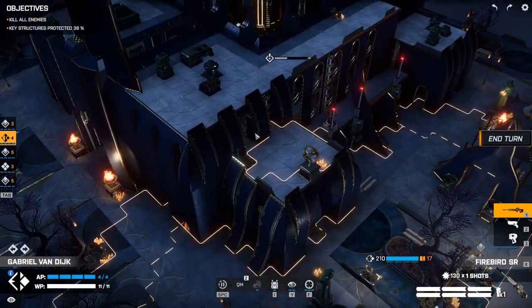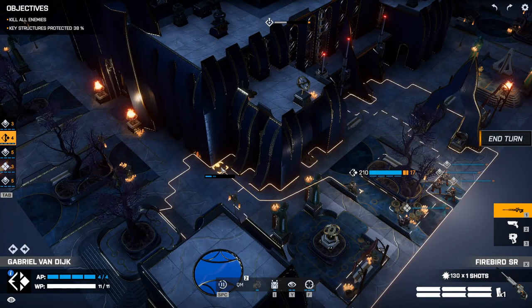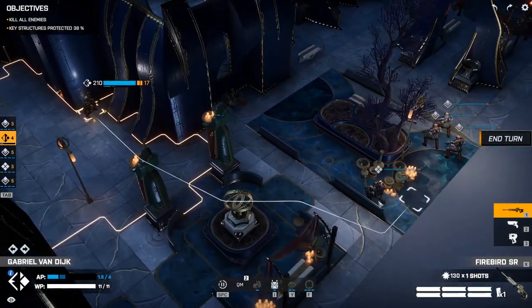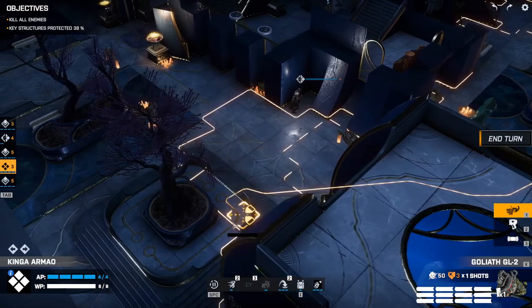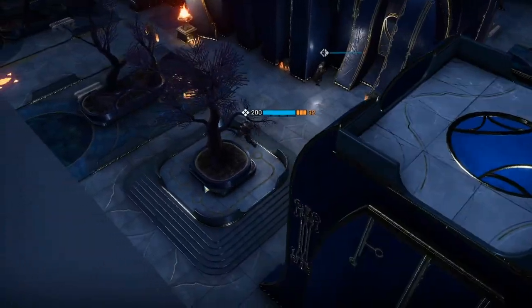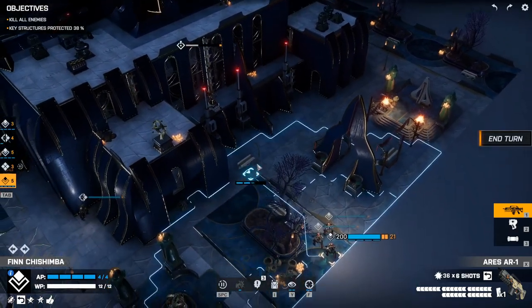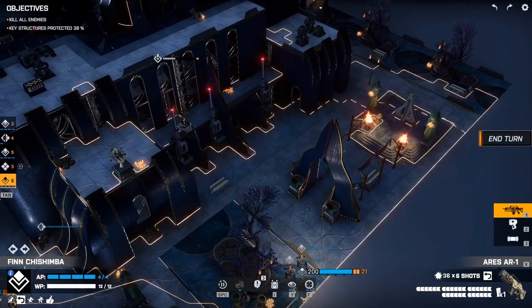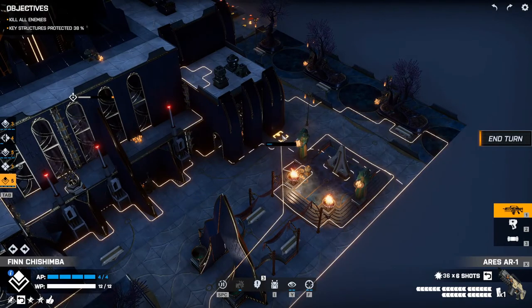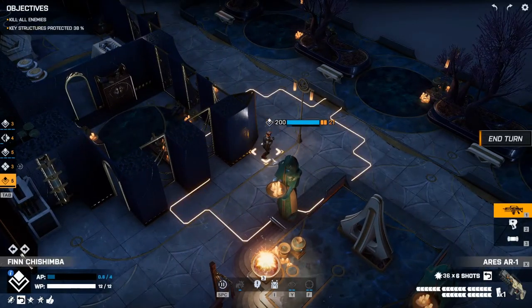Can we get up top somehow? We can on this little platform — that's not really much use. Let's come up here and see what's going on. We don't see anything yet. Let's bring you over this way as well. Still nothing. Do we want to split up or stay together? I think maybe we'll split up. We have a sniper and a heavy over here. Nice long movement range on Finn there.